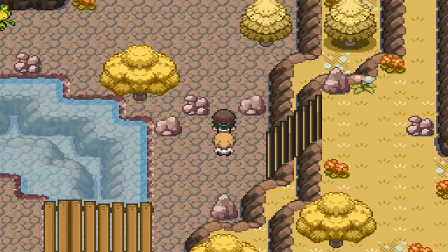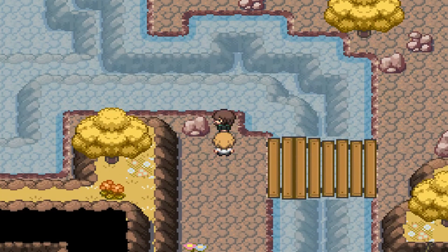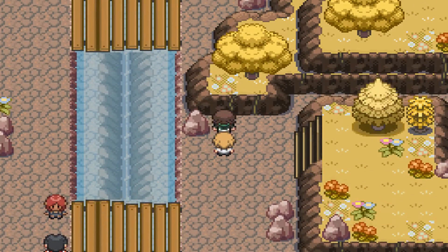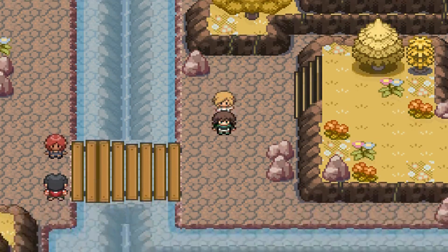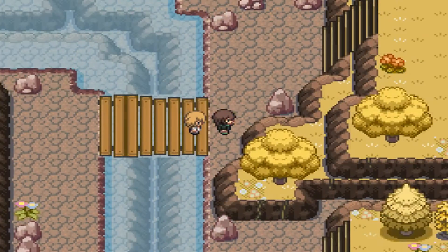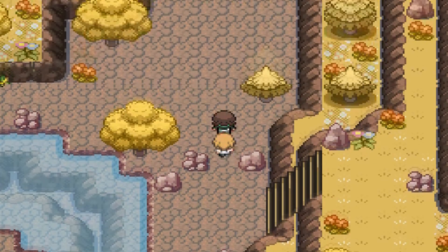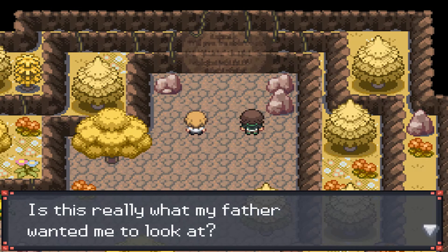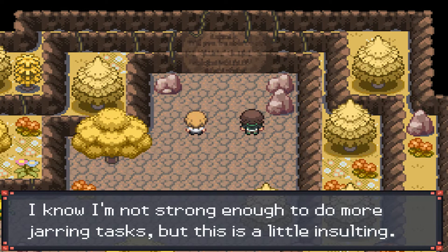Up ahead is where we want to be, but first I'm going to grab this potion and there should also be a Blue Shard on this rock over here — just to remind you they're there. The rest of the items are kind of blocked off.